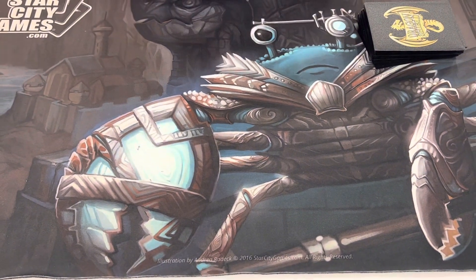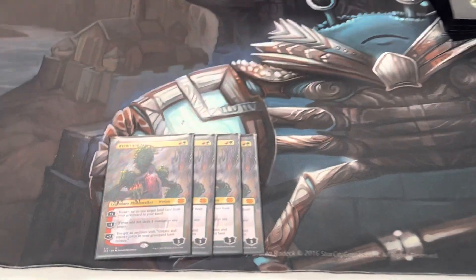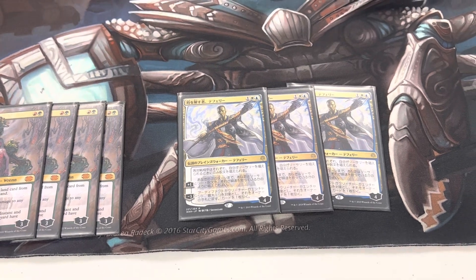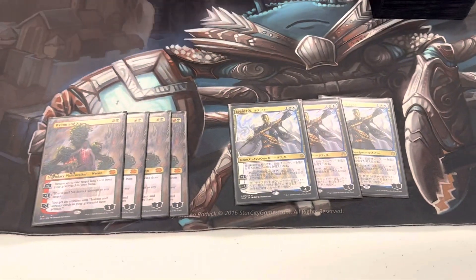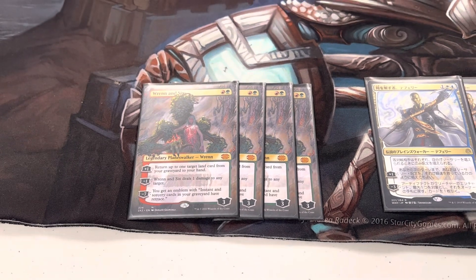For the planeswalker suite — Wrenn and Six is a typical Modern staple. I'm playing three Teferi. More people are coming around to three Teferi as the correct split over two-four. Teferi is excellent — being able to Creativity on your opponent's turn is just so good, and it forces their interaction to sorcery speed for your combo, which makes things a lot easier.